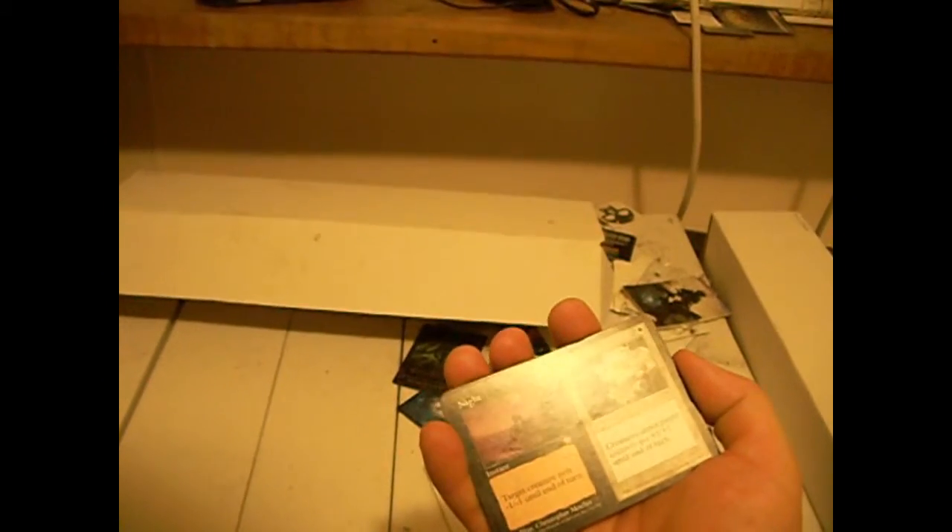Night and Day. Night gives target creature -1/-1 till end of turn. Day gives all creatures target player controls +1/+1 till end of turn. And finally, Illusion and Reality. Illusion makes a target spell or permanent the color of your choice till end of turn. Reality destroys a target artifact. Reality generally being the better of the two — go figure. Reality being better than Illusion? Who'd have thunk it?